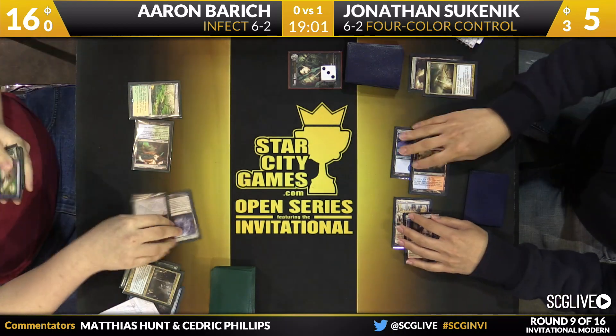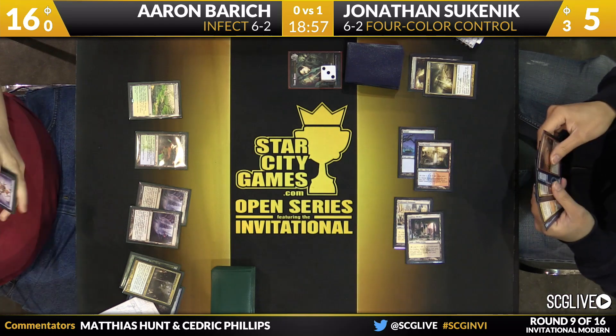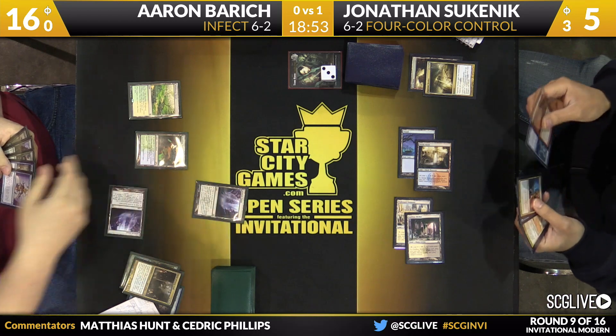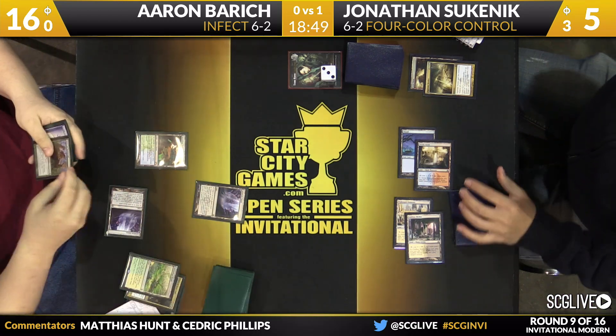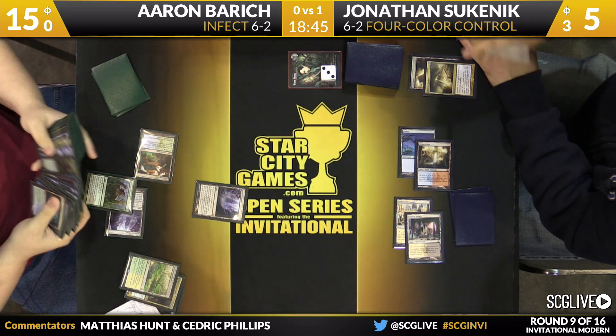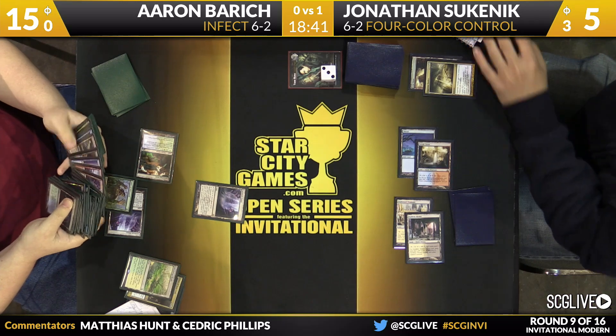Sukenik actually plays some cards upside down in his hand. What he's doing is tracking which cards Aaron knows about from the probe and which ones he doesn't. The upside-down cards are things Aaron has seen — that actually makes sense. Barrage is firing up here.